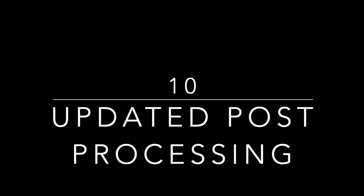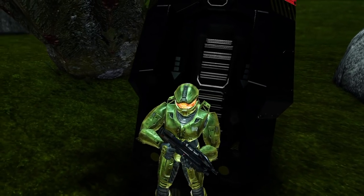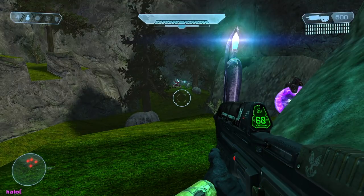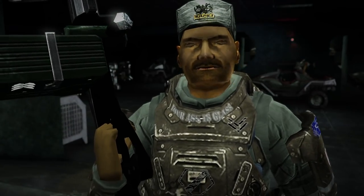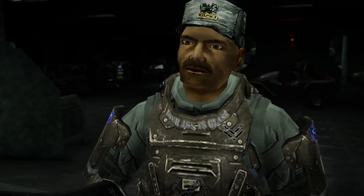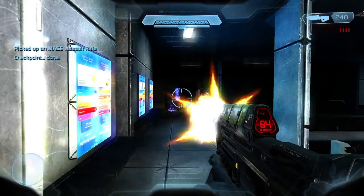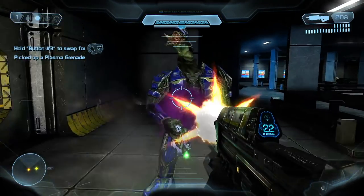Number 10: updated post processing. In SPV3.2, the addition of post processing was one of the most important features of the update, providing new features to the mod which weren't possible before, such as ambient occlusion, high dynamic range, water droplets on the visor, as well as the interactive visor itself. Depth of field was also added for cinematics. With SPV3.3, we've updated several of these systems — the two biggest ones are the high dynamic range and the ambient occlusion implementations.